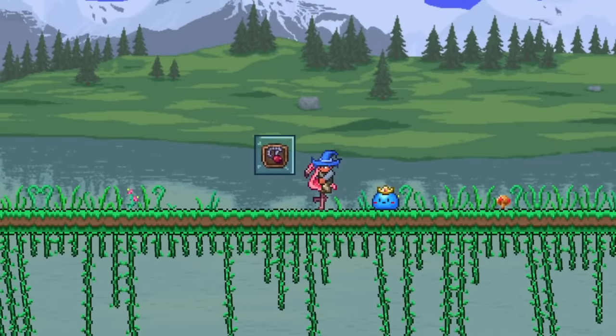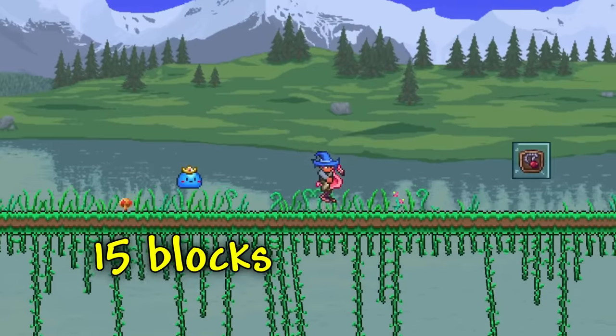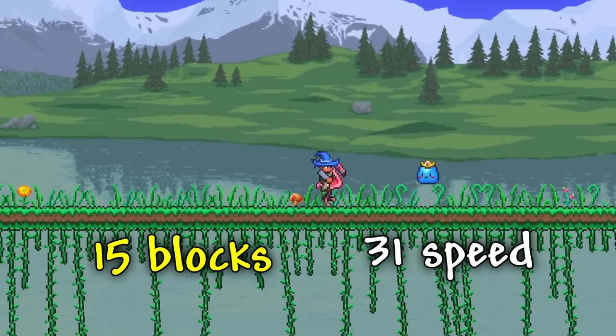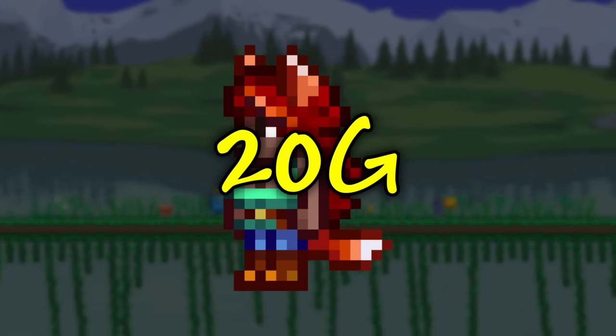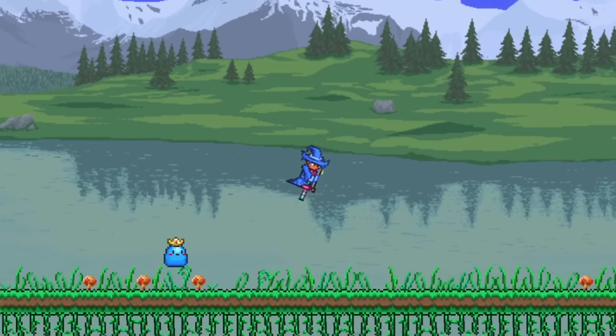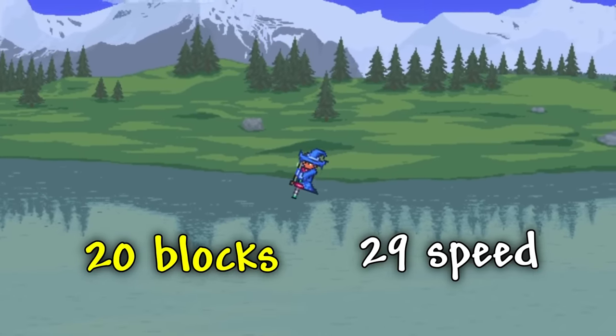Sticking with mounts you can get from the Zoologist, we have the Flamingo Mount, which can jump up to 15 blocks high, reach a max speed of 31, give you a small fishing boost, and can be bought from the Zoologist for 20 gold after completing 25% of your bestiary. Next up, we have the Pogo Stick, which can jump up to 20 blocks high, can reach a max speed of 29, and can be bought from the Party Girl.